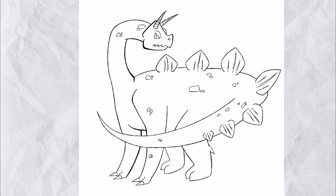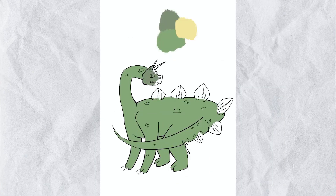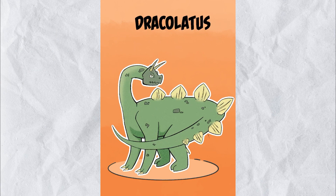Obviously, you can't invent a dinosaur without giving it a name. So I was thinking of stuff, looking at Greek and Latin root words or whatever. And I settled for Tall Dragon, which is Dracolatus — however you want to pronounce it. I don't really care. But yeah, there we go. New dinosaur. Look how interesting that is. If you saw that in a museum as a kid, you would lose it.